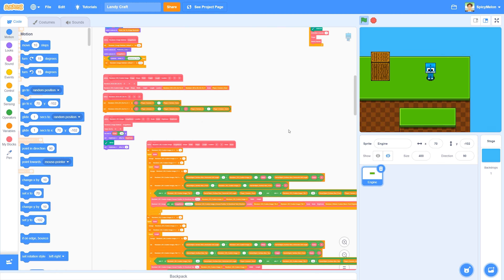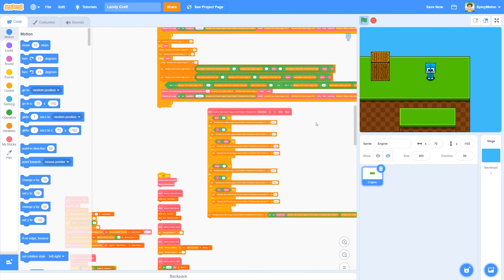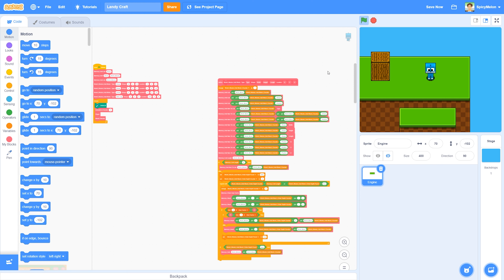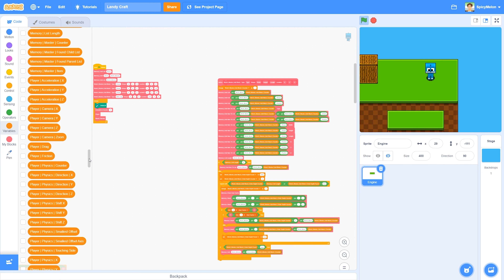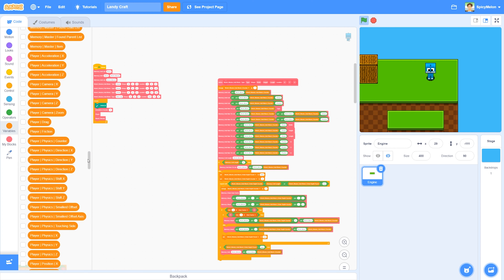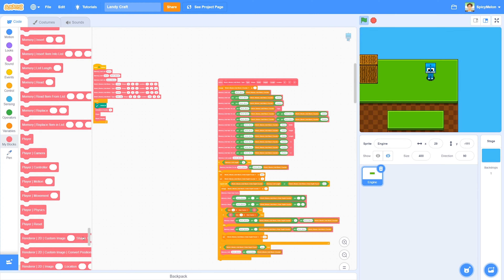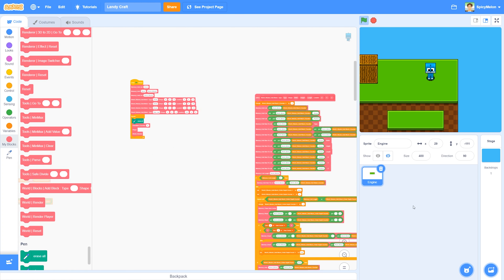This is an announcement video of the game. I'm at that stage where I don't think I'm going to just give up on it, so I can make an announcement. Let's first look at how many variables there are right now - not too many, but they're very efficiently used. Here's the functions list, which is a little bit longer.